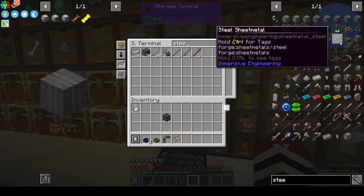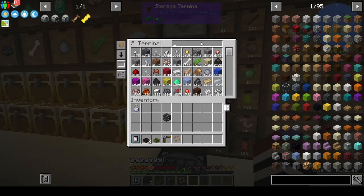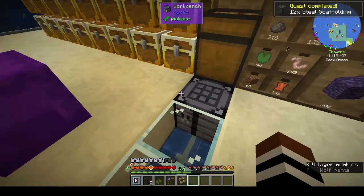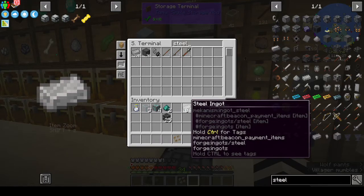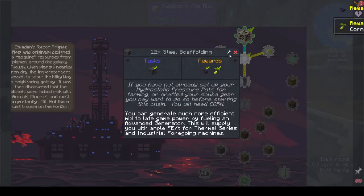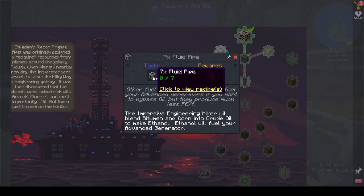How do you make steel scaffolding? Four steel rods, which is two of those. That gives me 25 - we only wanted 12, awesome! The immersive engineering mixer will blend bitumen and corn into crude oil to make ethanol, which will fuel your advanced generator. Other fuel types are available but they produce much less FE per tick. We need seven fluid pipes - do we have fluid pipes? Trash void fluid pipe made from iron plates gives you eight - we only wanted seven.